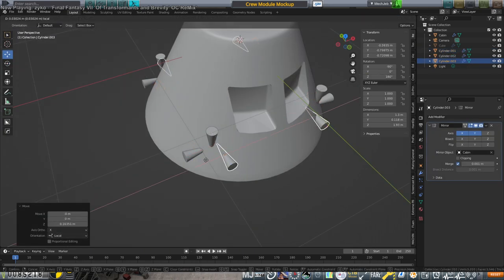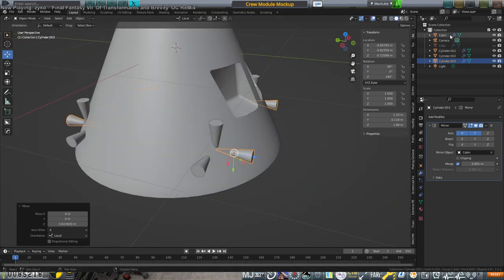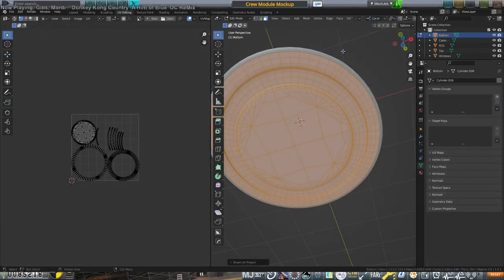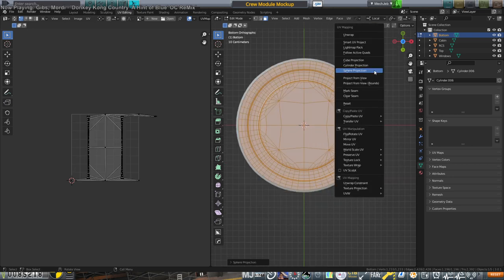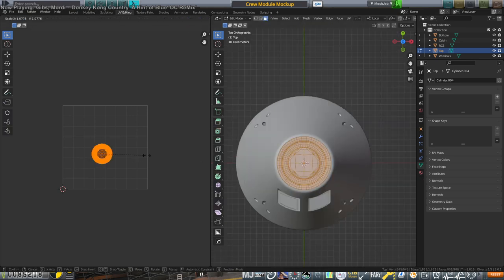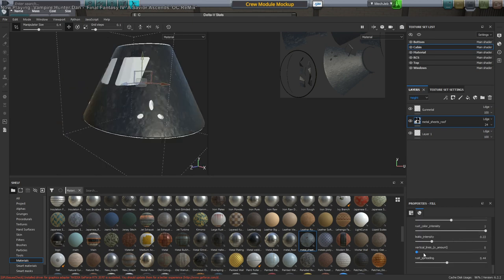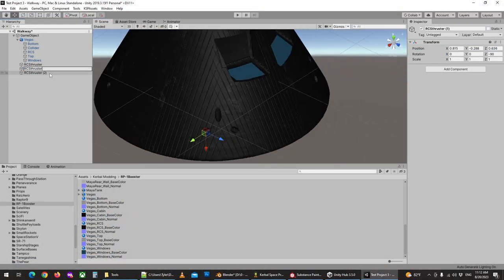I just wanted a simple pod that would have exactly the same stats as that advanced command pod, except we won't have the heat shield built in — the heat shield will be a separate adjustable heat shield part. There I'm making the RCS ports. Here is the unwrapping for the textures — I do this all very quickly. I just wanted something simple. It'll still look better than the advanced command pod, and there's the texturing in Substance Painter with a simple sort of grid-like pattern.